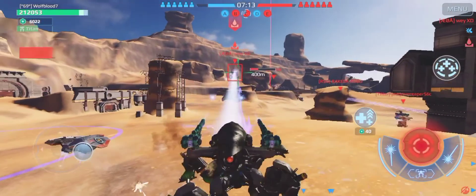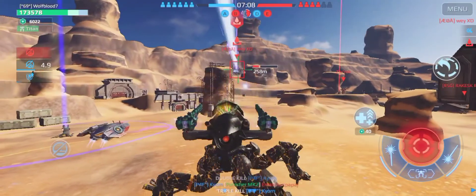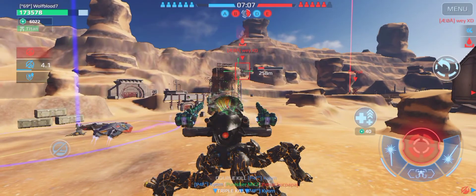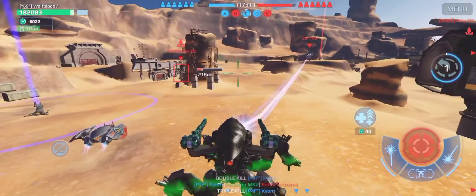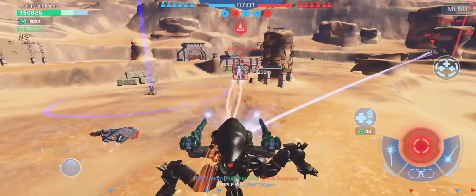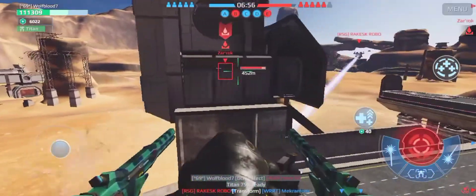I'm just going to fire at this guy. The corrosion will be able to do some damage to him. Actually, this might have been a bad idea — maybe we can hit him. He's going to be landing here. He won't — oh surely not. He's going to die straight away. Well, I'm not really sure why he did that. They have another Hawk back there.